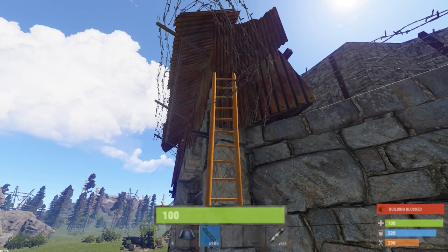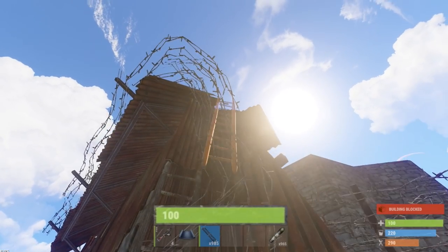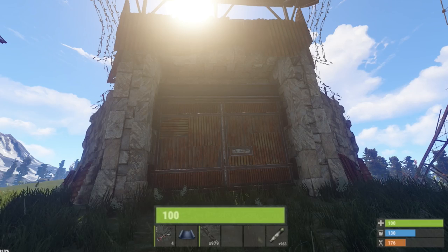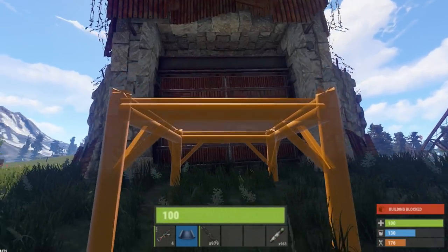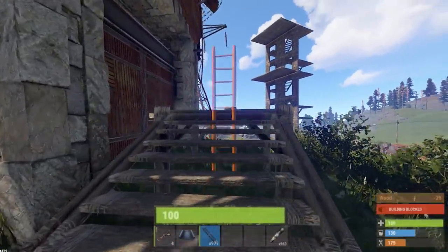You can't ladder up the high external stone gate either — these have also been buffed. The barbed wire on the top actually hurts you, and they've added more barbed wire to the sides. It's pretty difficult to scale without taking a ton of damage. It might seem like you're able to ladder up on the front and squeeze through the gap, but it's just too small — you can't fit through it. Also, the top barbed wire will hurt you if you try.